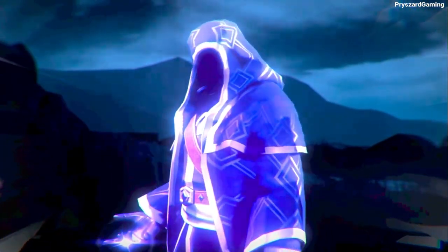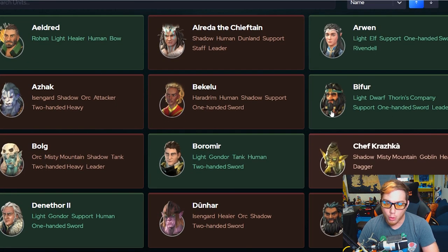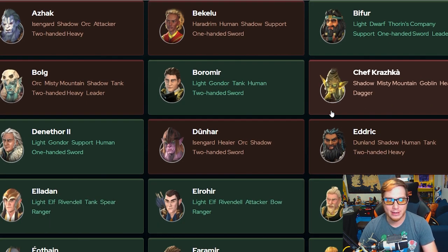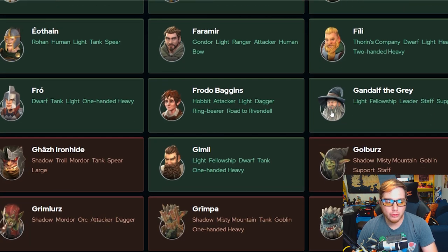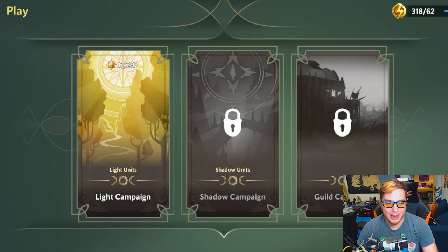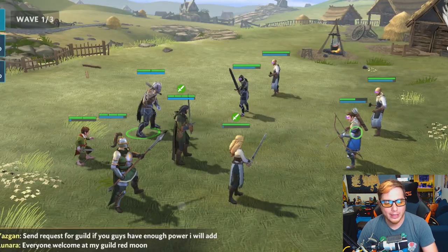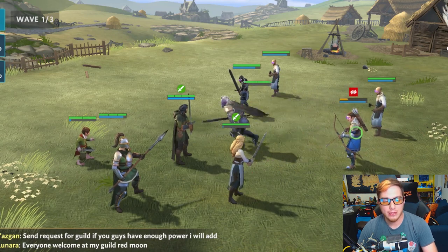You play as a ring-bearer, who must assemble a party of heroes from throughout Middle-Earth to deal with this new threat. You can summon heroes such as Faramir and Boromir of Gondor, Fili and Gimli of Thorin's company, and even Gandalf. In the light campaign, you'll play as the classic good heroes, but the game also has an unlockable dark campaign that will allow you to play as orcs, trolls and goblins. There's also a guild campaign that allows you to mix and match both light and dark heroes in your party.